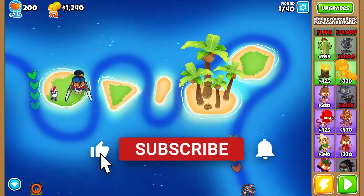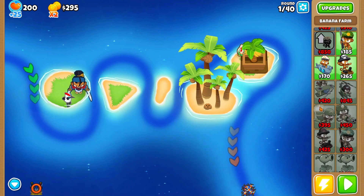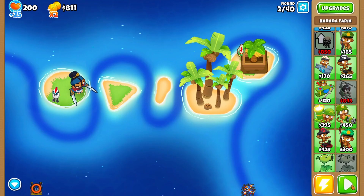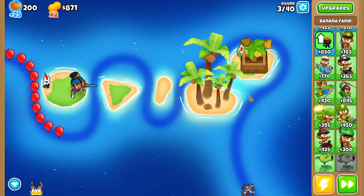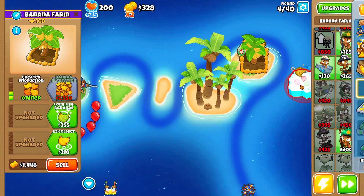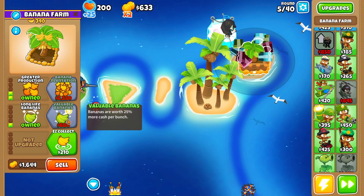What is up everyone, it's big — another video! Today we are going to run the strongest tower in existence: the Monkey Buccaneer Paragon. We've run this before and it is probably the strongest of all the paragons, but we're going to do something that doesn't just make it the strongest tower there is but makes it nearly invincible — one of the strongest things I've ever seen, including with mods.